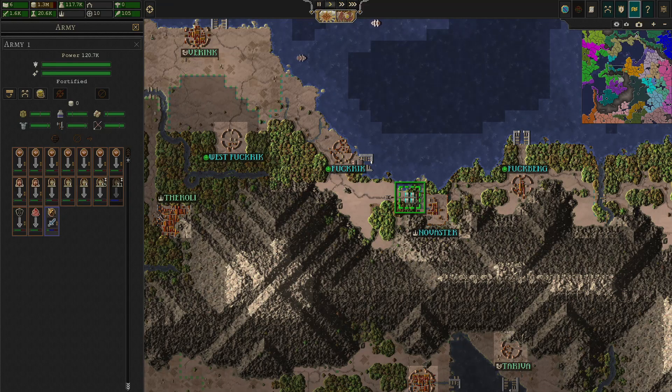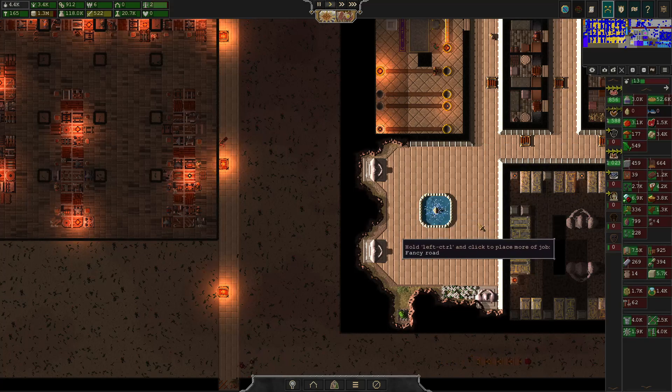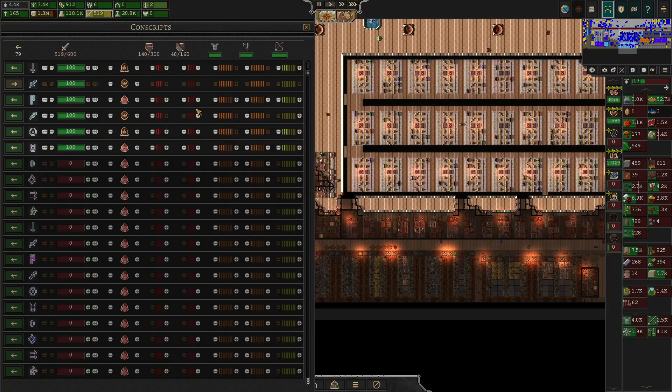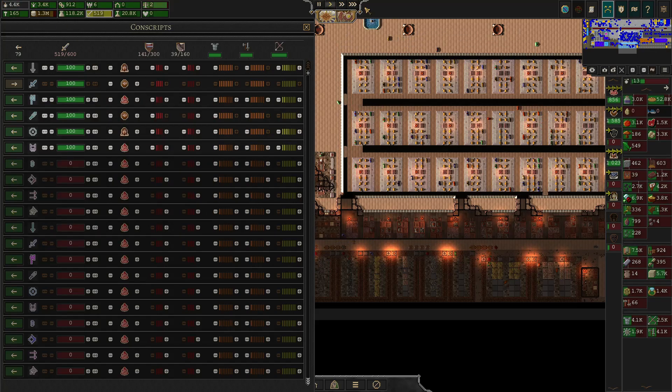Division number one has made it. They've got their experience, their melee training, and they're almost full — eight armors and eight weapons. They did not take their equipment from the home base, but they still seem to count as part of the populace.